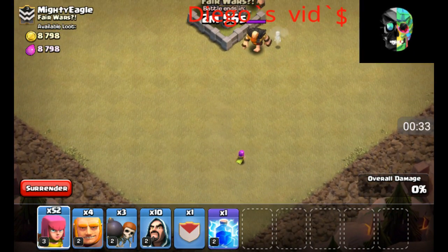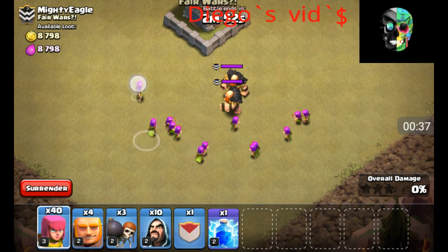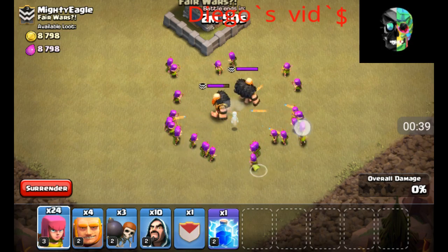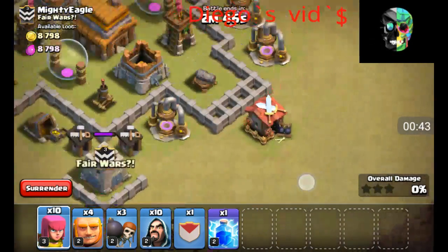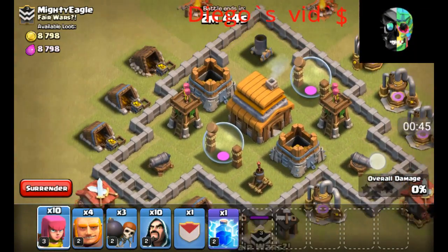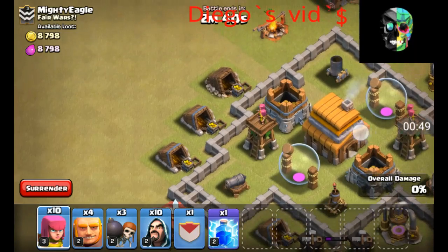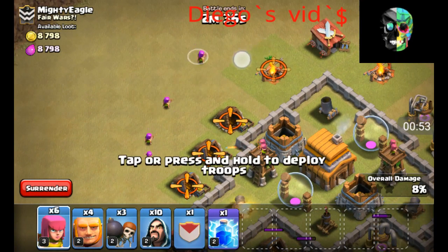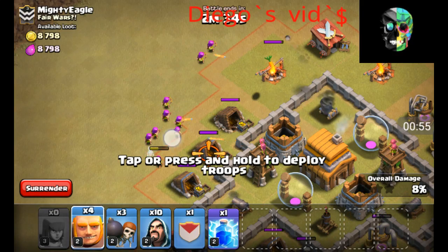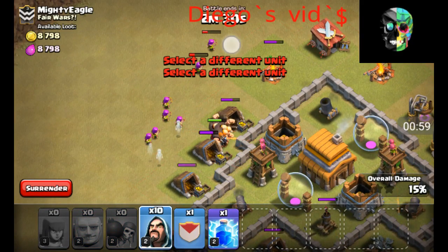Okay, max level giants. Let's take a lot of archers. Now let's attack from the top side. From the top left, we'll go archers, our giants, our wall breakers, and the wizards.